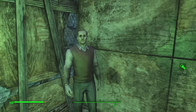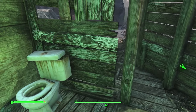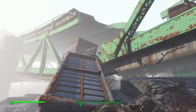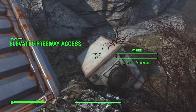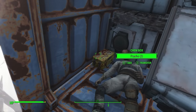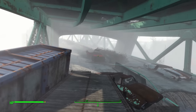Behind the outhouse, watching very closely from the corner, is possibly a synth — well, it wasn't, but it could have been and you cannot be too careful. Due west of Oberland Station you can find access to the freeway via two containers that have collapsed — clearly carrying washing machines. Once we get to the top we can find a raider with quite a few items as well as a chem box. With that you can freely explore the freeway, going north and south as far as you can go. There may be some items in the cars so always have a double look.